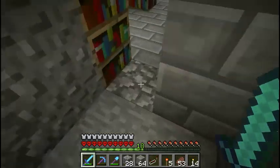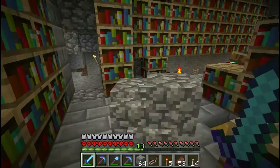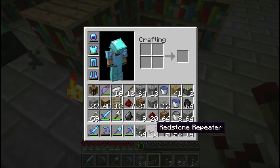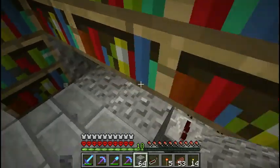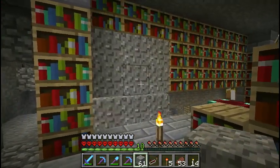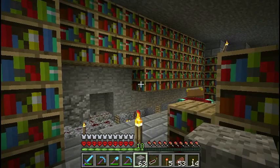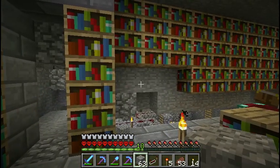I probably need to replace some of the gravel down here and move that bookshelf — use silk touch for that. Put the bookshelf where it should be and hopefully that will work. I still don't know why the gravel is breaking oddly, but I'll hit this button and see what happens. So it breaks a bunch of gravel. What I want to see is will this push everything down to where it should be — nope.